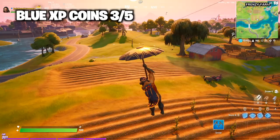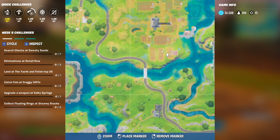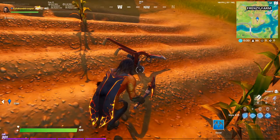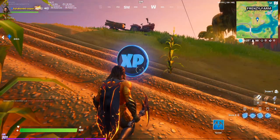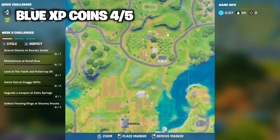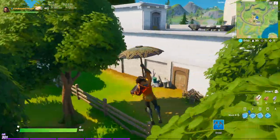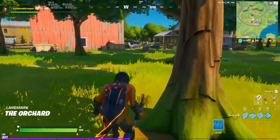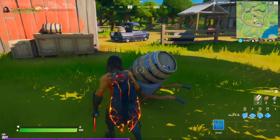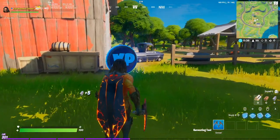For the next week 5 blue XP coin, you want to land over here at Frenzy Farm, at the very bottom in the second row. You just need to break this little thing right here, and once you break that, the blue XP coin will pop out. The next blue XP coin is located over here at the orchard — you want to land at the very bottom, kind of next to this big building. There's going to be a blue glow, and right next to this big brown barrel you want to break that, and then you will claim the blue XP coin.